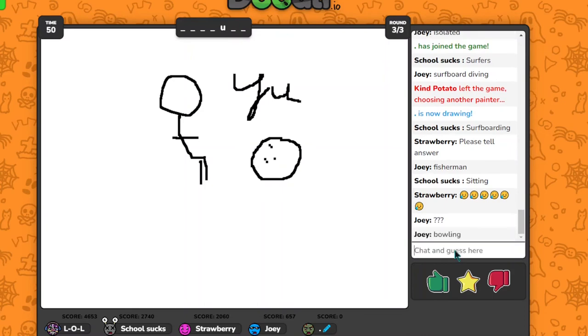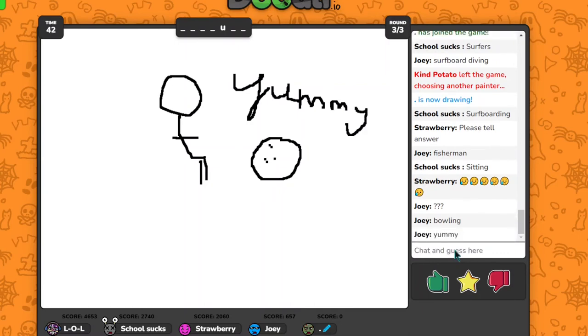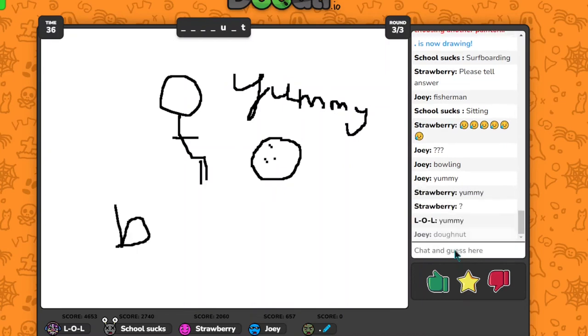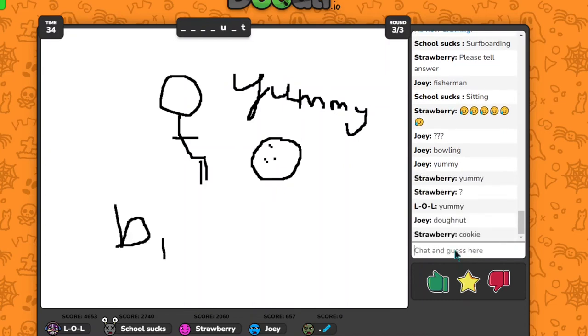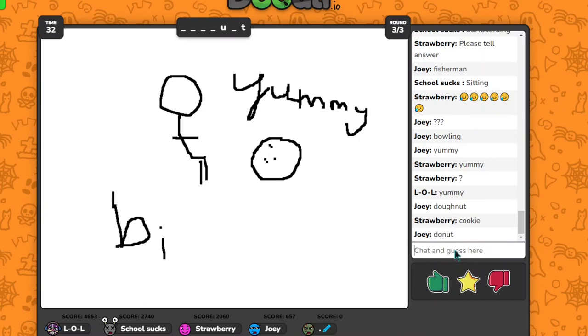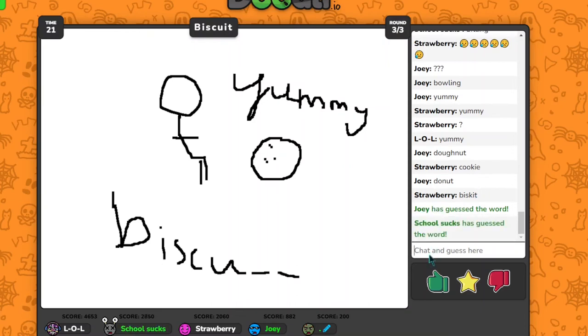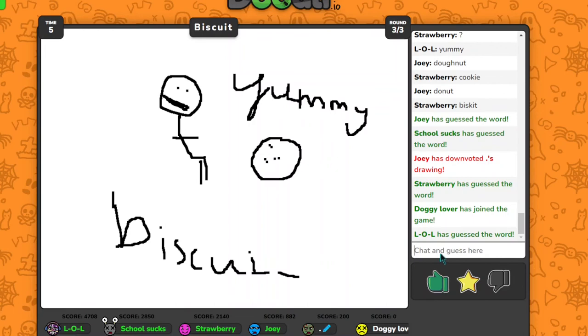Wait no — they're running down the aisle. Yummy, what? Is it donuts? Donut — how do you spell donut? Biscuit? I got it before — strawberry! Strawberry, didn't know how to spell. How does that look like a biscuit? Use colors!